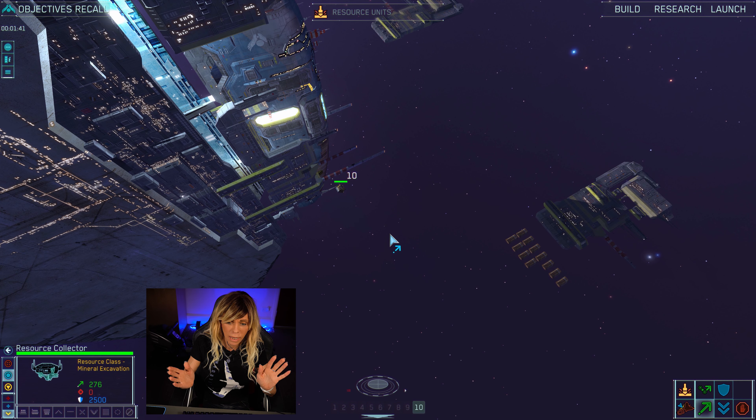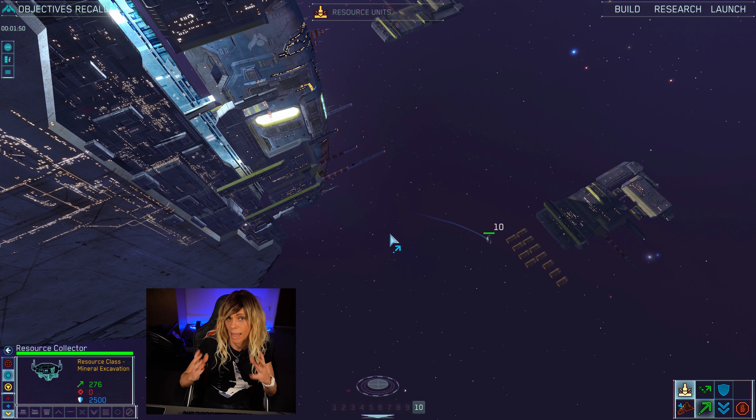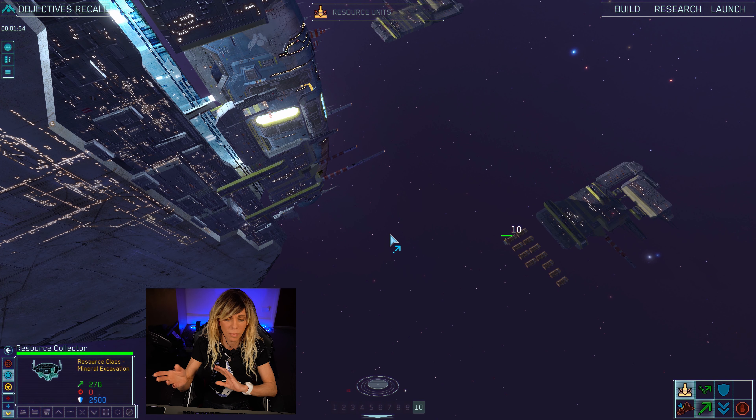Next you need your hotkey for harvesting — the default key is H. Just hit H and it goes and finds the nearest source to harvest. It's only later in the game when you have greater distances that you have to start guiding them in the right direction, but initially just hit H when you've got your resource collector group selected and off they go.